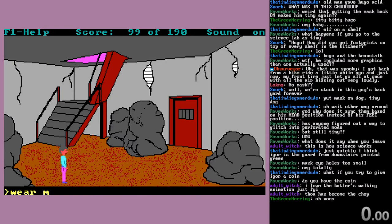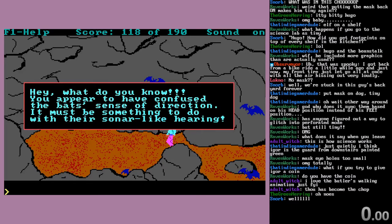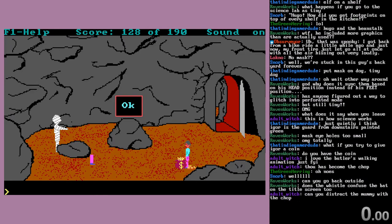That should be... yeah, okay. So I am wearing the mask. Do I have the whistle in this save? Yeah, good, great. Let's just do this the easy way. Yes — you can go outside.